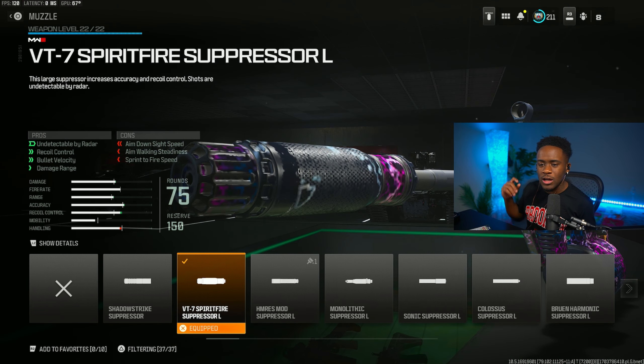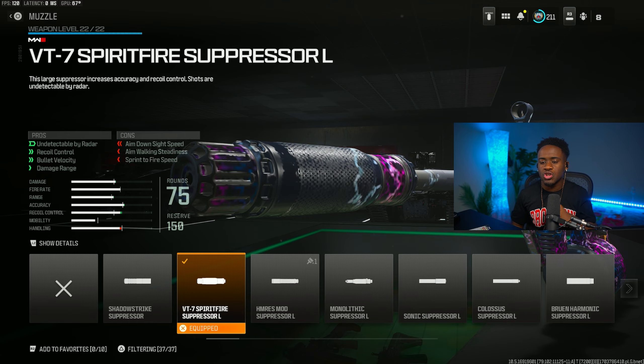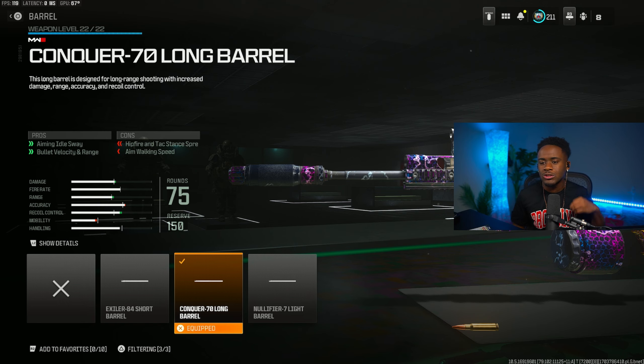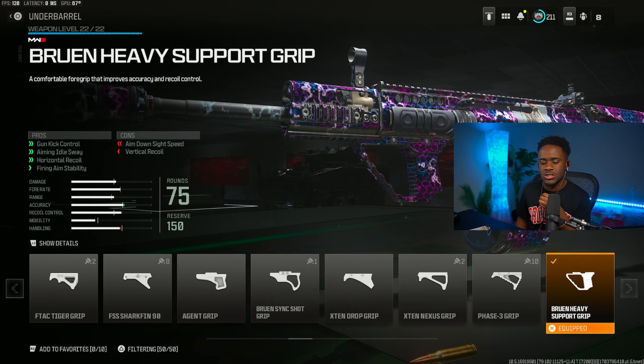Starting with the muzzle, we are rocking the DVT-7 Spitfire Suppressor, which gives you recoil control, bullet velocity, and damage at range. For the barrel, we are rocking the Conqueror Long Barrel — you get aim out of sway, bullet velocity, and range. For the underbarrel, we are rocking the Bruen Heavy Support Grip because it gives us that recoil control, aiming out of sway, horizontal recoil, and firing aiming stability.